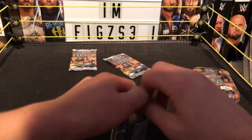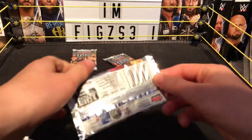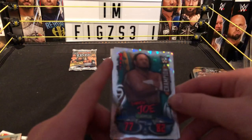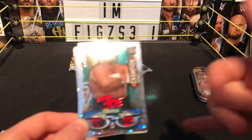Opening this pack with Ember Moon, Alexa, Trish Stratus, and Sasha on the front — let's get straight into this. Oh my god, we have a Champion card and there is Samoa Joe!